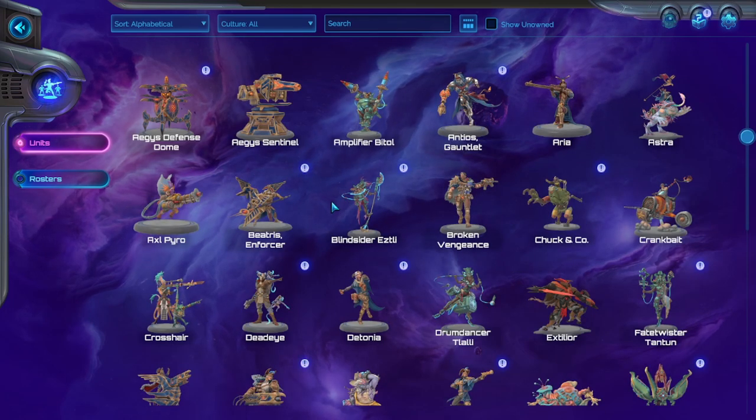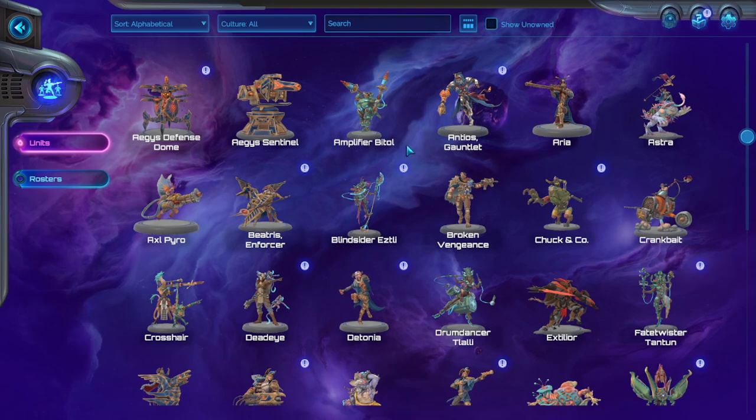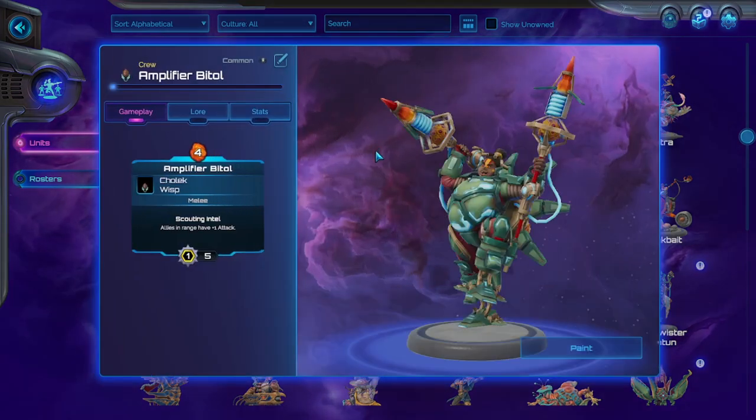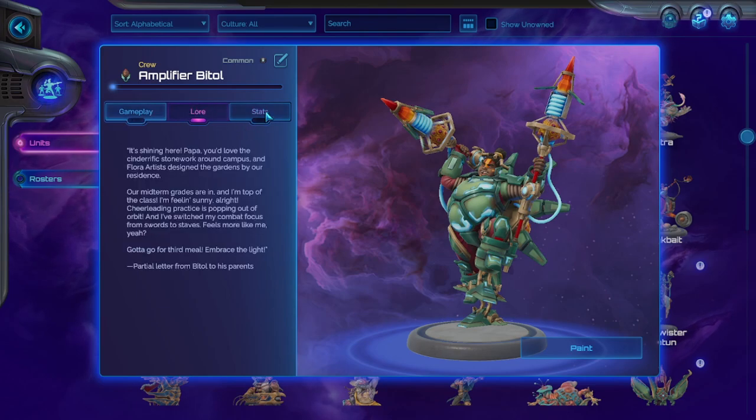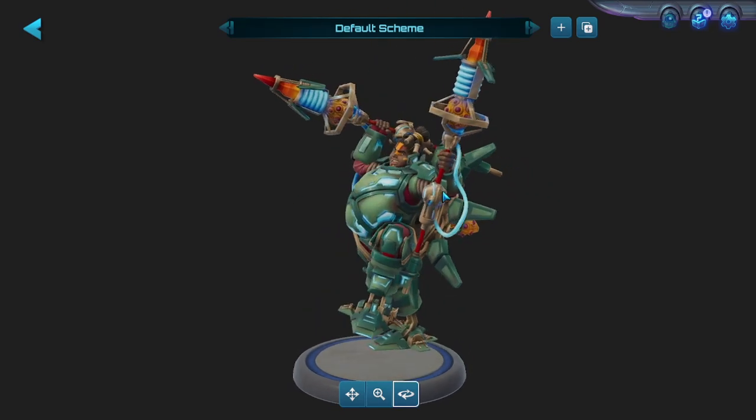I want to show you how you can actually paint some of these miniatures yourself. For an example, let's use the Amplifier Bittal as a unit. You can click on the unit, it'll tell you his gameplay, you can read a little bit of lore on it, and then you can hit Paint in the bottom right. It'll pop to this menu, which will show you the default scheme at the top of the screen and show you how this miniature looks.